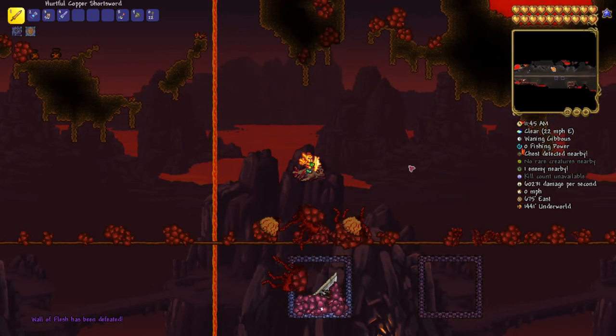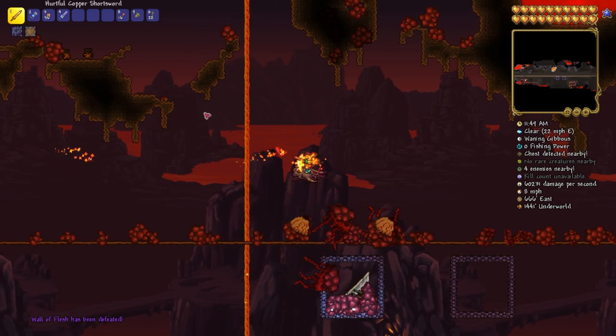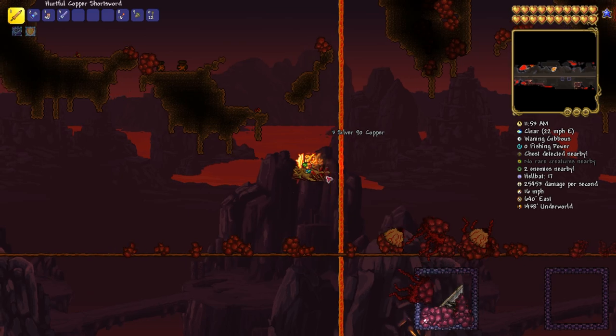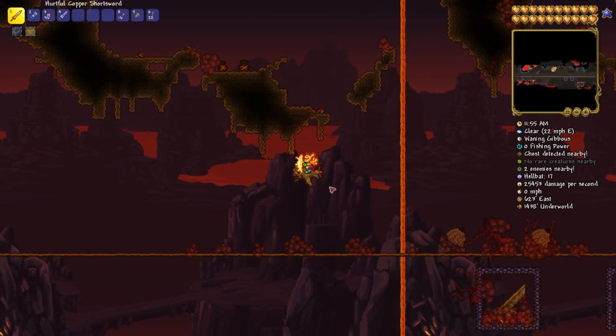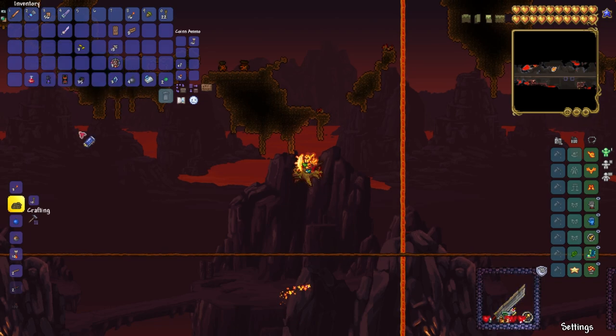One hit? There's no way you just beat the Wall of Flesh with one hit with the Copper Shortsword, you may be thinking. But yes way — this is just a regular Copper Shortsword. This is just 100% regular, no mods downloaded. Winky face.